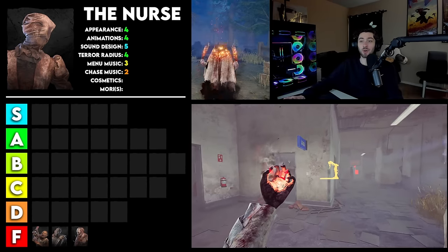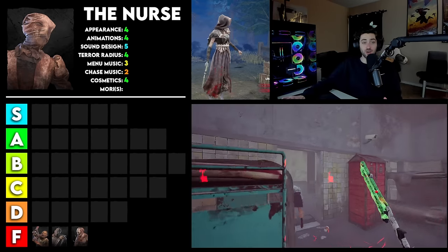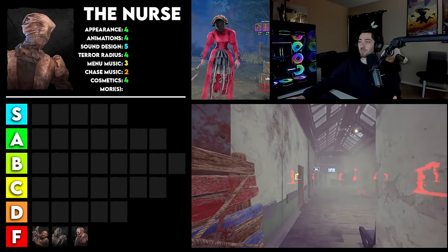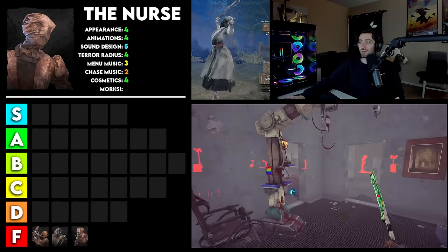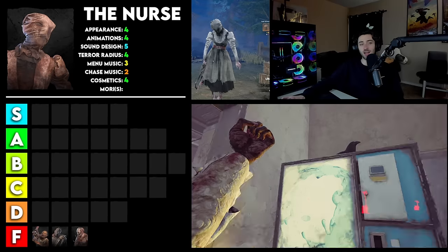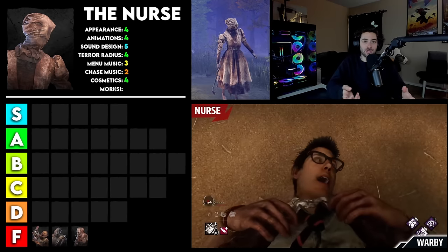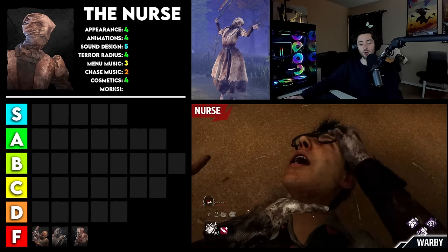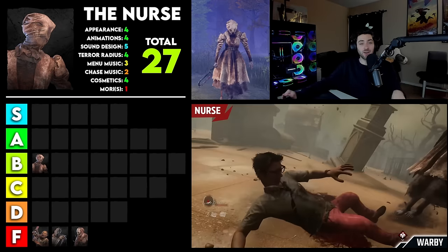Cosmetics though, I'm giving a 4. These cosmetics are so sick — there's so many good ones. Some are amazing, and even her recolors look really, really good. Like this one is fire for being only 1800 iridescent shards. Very, very cool cosmetics. And then we get to her Mori — unfortunately her Mori is again really simple. It's just her choking the survivor. I do like the fact that she closes their eyes — I think that's a cool touch — but there's not much happening besides her choking. So I am unfortunately going to give that a 1. But that totals her to 27 points, which puts her at the very top of B tier.